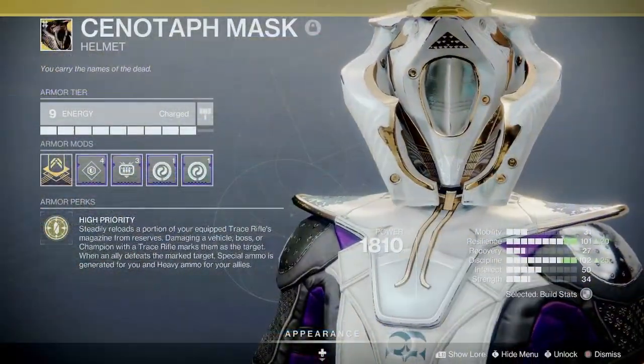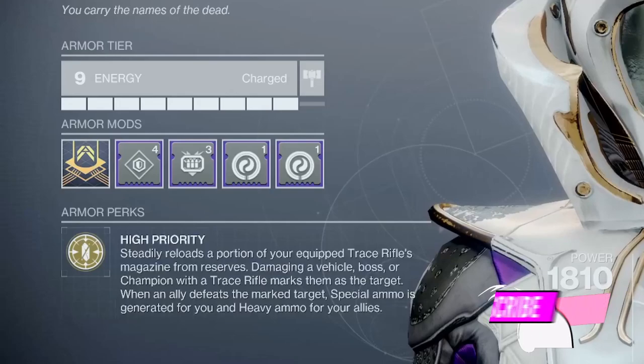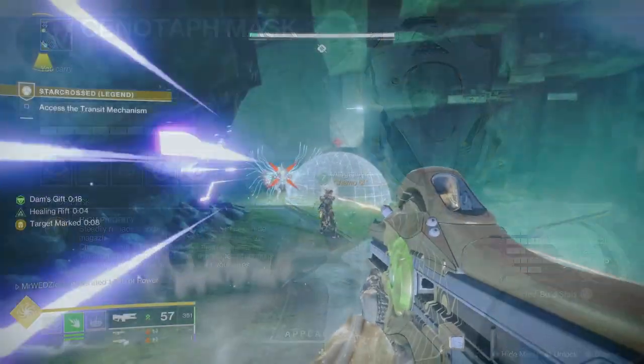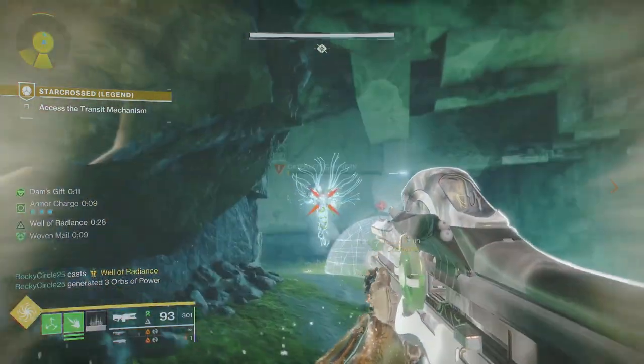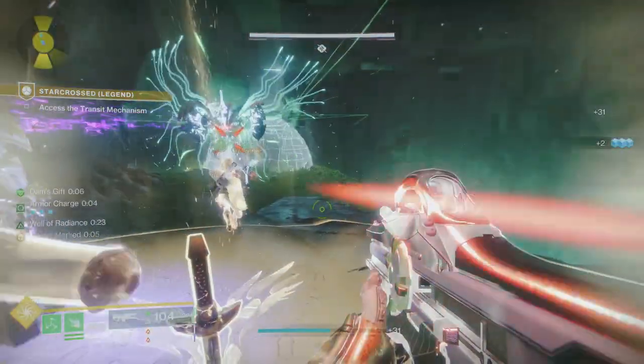The Cenotaph Exotic Armor perk is called High Priority. It steadily reloads a portion of your equipped Trace Rifle magazine from reserves. Damaging a vehicle, boss, or champion with a Trace Rifle marks them as the target. When an ally defeats the marked target, special ammo is generated for you and heavy ammo for your allies. Shoot big baddies with your Trace Rifle — you mark them, and if you let your teammates get the kill, you get special ammo and your teammates get heavy ammo. Simple as that.